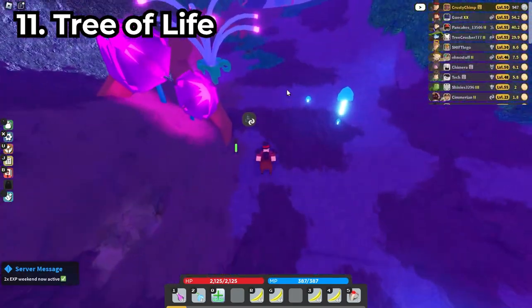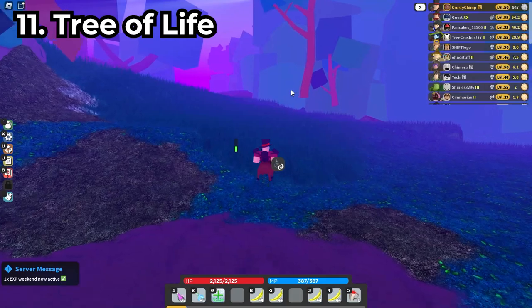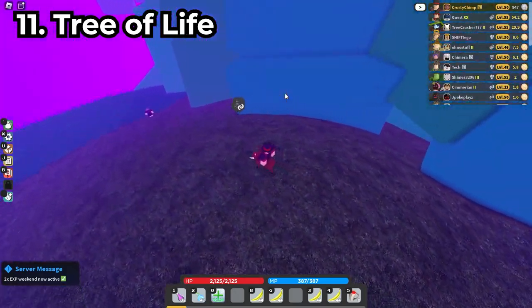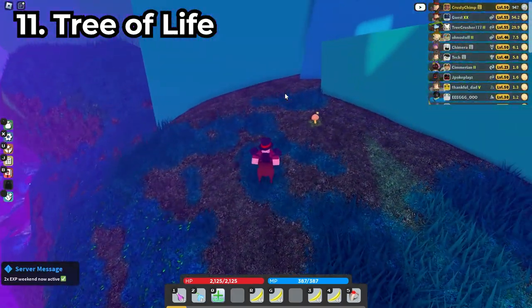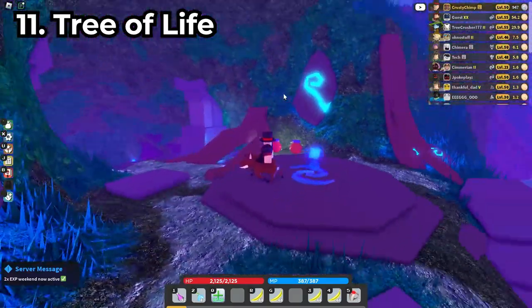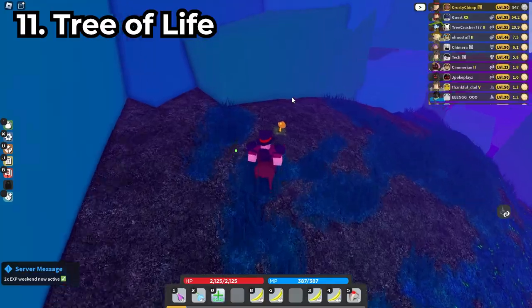The most difficult part about the Tree of Life one is actually making it to the Tree of Life, because it's like a rat maze to get over there now. This quest tracker does not help. I just took a massive shortcut, but anyway, the easiest way to find this one — unless you do that shortcut — is just make your way to this teleport right here, the Tree of Life Terrace, and then go over here.